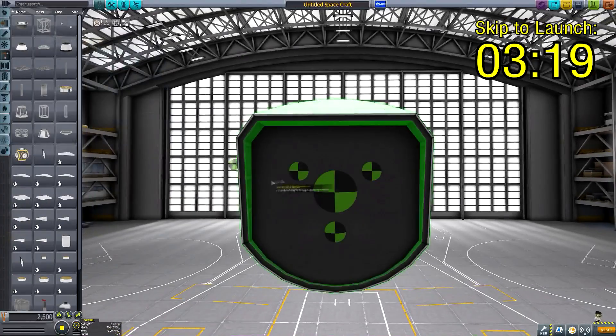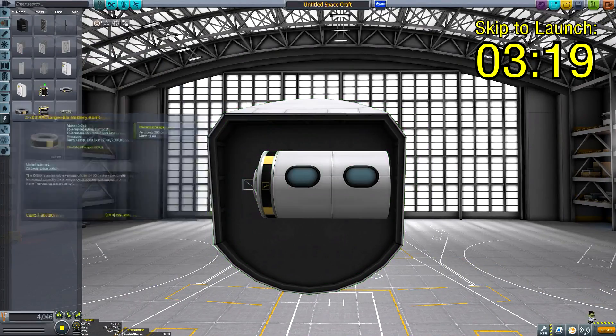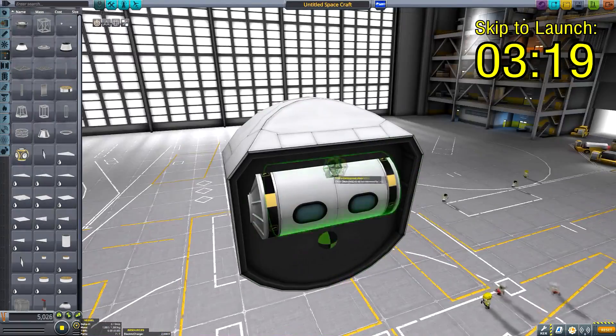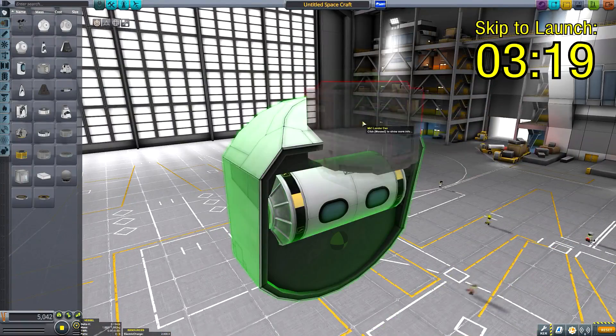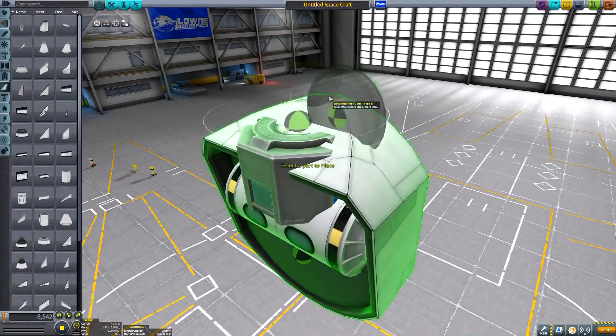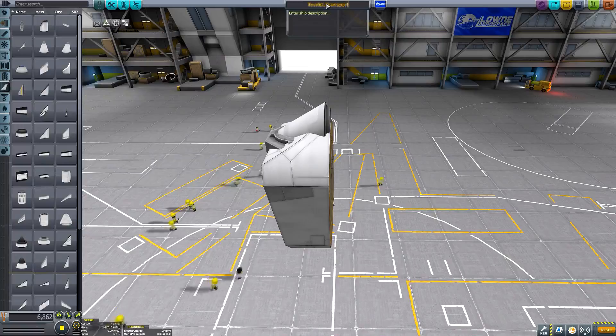Hello everyone and welcome once again to another Kerbal Space Program adventure in which we'll be completing the next phase of the grand plan of establishing a hotel and casino on the surface of Minmus, in order to ensure that my space program continues to receive a steady influx of money.